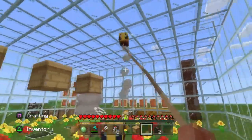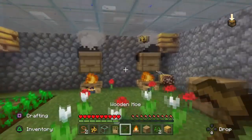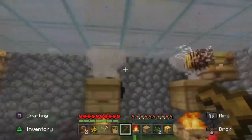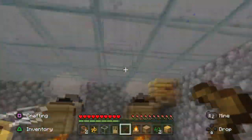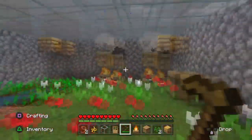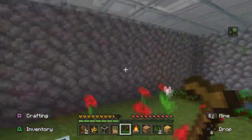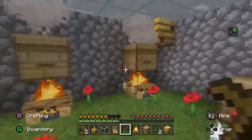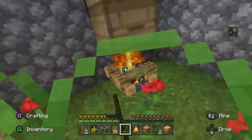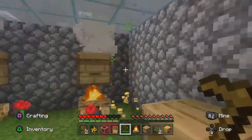If you look underneath a hovering beehive and see honey dripping out, it's full and ready to harvest. If you attack or anger the bees, you won't just get one bee coming after you — you'll get several. Once a bee stings you, you'll be poisoned for about a minute and lose health, but you won't die from it. The bee itself also dies after stinging.